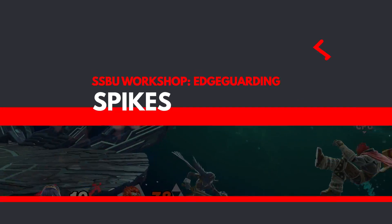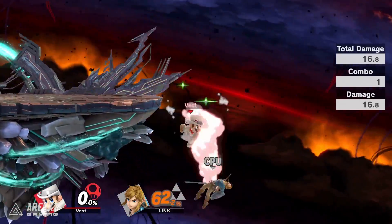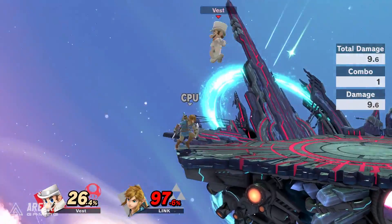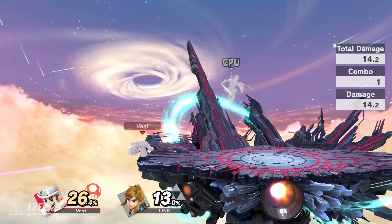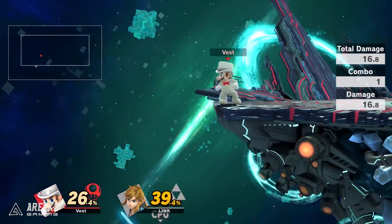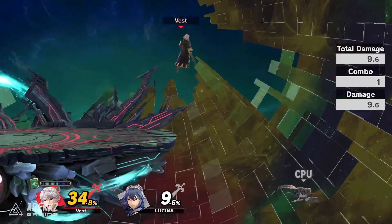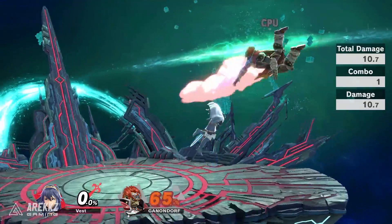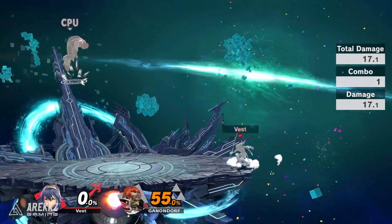Another offstage option is the use of spike moves. These are moves that send your opponent straight downwards, which, if used offstage, can result in incredibly early KOs. Many characters have spikes as their down air move, however there are some exceptions. The drawback to spike moves is that they can be incredibly difficult to land, as they usually have a slow start-up time and require you to hit your opponent with a specific part of the hitbox. Once you have these practiced, though, they are an incredibly deadly tool, with most opponents hit by them while over the edge being a guaranteed kill.